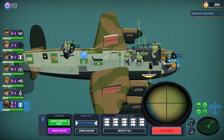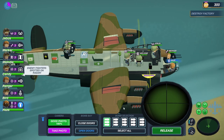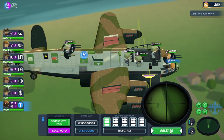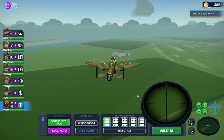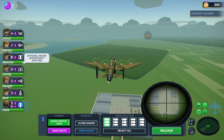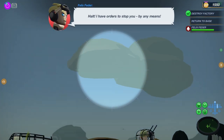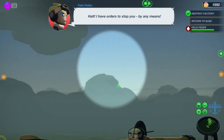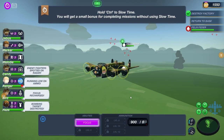Hayes needs to get in the bomber position — open the doors. Okay, more enemy fighters. We're going to hit the factory before the fighters get to us. There's the ace. Alright, Ranger, focus fire.